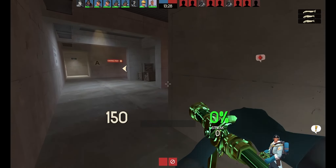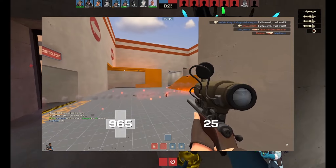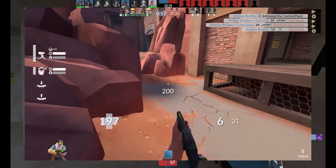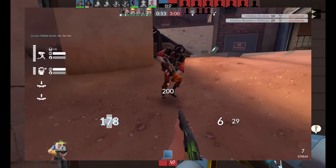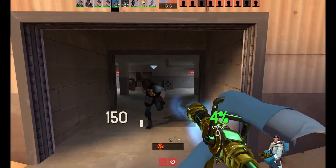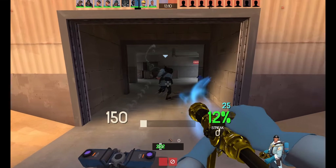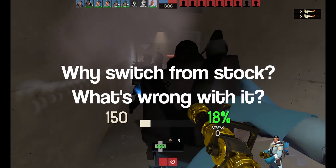If you spent five minutes looking around at TF2 footage, whether it's old footage from Star or from Dunk Elaine, then you're bound to have seen these within the footage. What you see here is a modified heads-up display being used rather than the vanilla HUD, and to some people who mainly use stock, I can imagine some people see this stuff and go, well, why switch from stock? What's wrong with it?